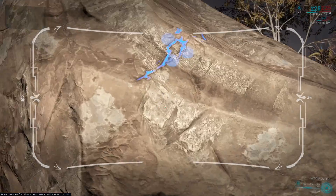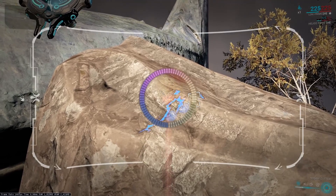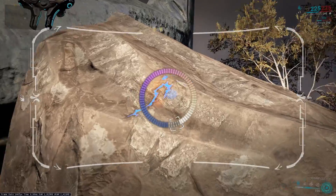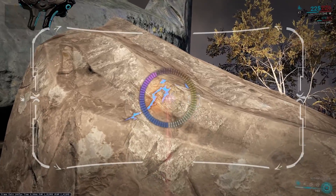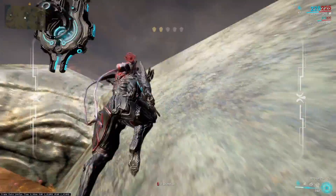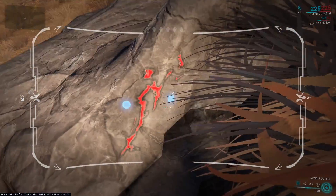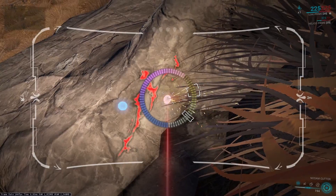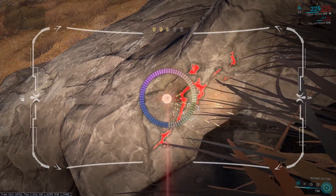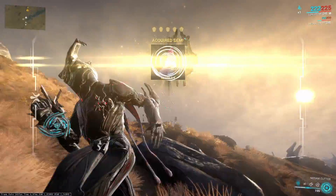Once you locate the deposit, you will see from 1 to 3 pulsating points. You need to aim at them and shoot with the cutter. While holding the beam you will see a filling circle — it is a point-hitting bar. Try to aim to the center of the area as precisely as you can. If you see a smaller rectangle, aiming into it will give you maximum precision from that point. Each such small rectangle gives you more resources, where the additional resource is always a gem, even if you mine ore.